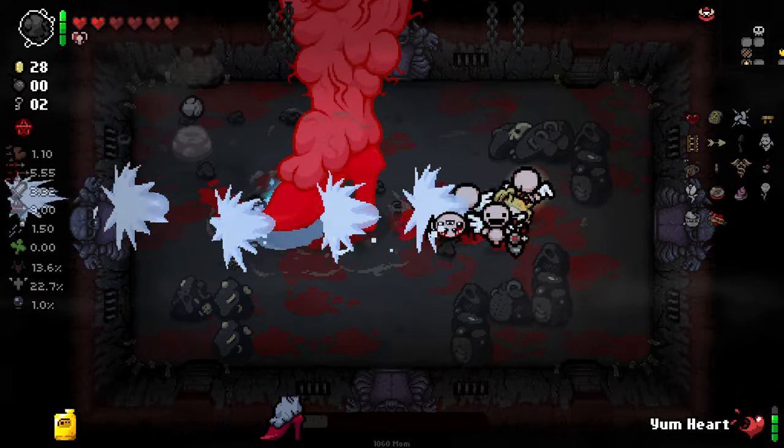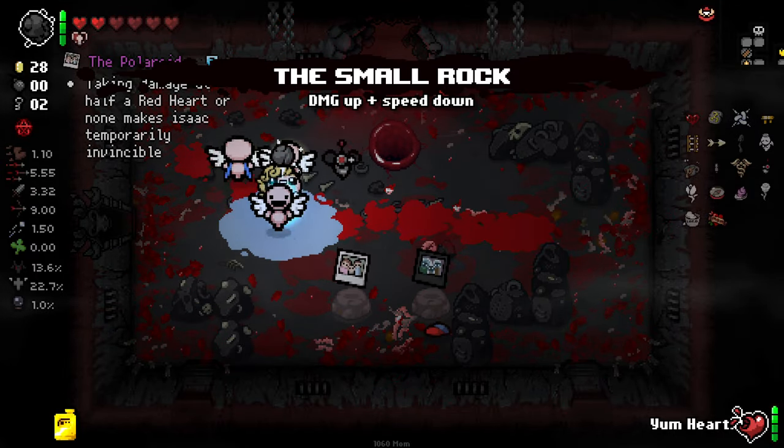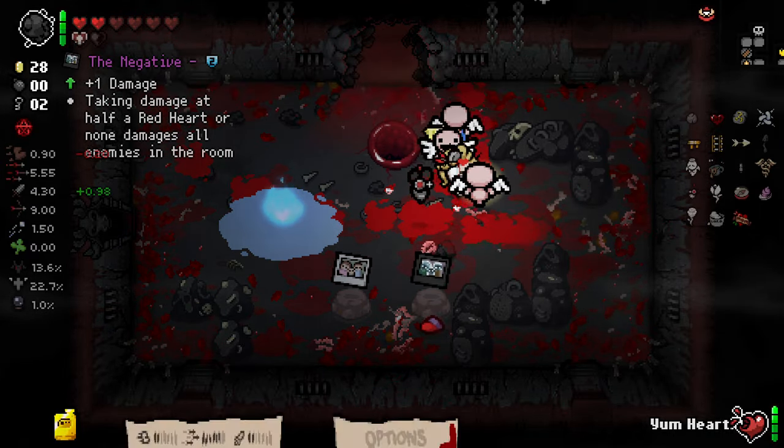I got another black heart again — does that mean I got another familiar? I think I did yeah. Eternal heart there, we can't come back for it unfortunately. I'll hold it and try and keep it, but I say try. I've got the Holy Water synergy — oh, is that the BFF synergy? I think that's the BFF synergy, I kind of forgot that existed. Got a small rock out of that as well, unfortunately there's a speed down but such is life.